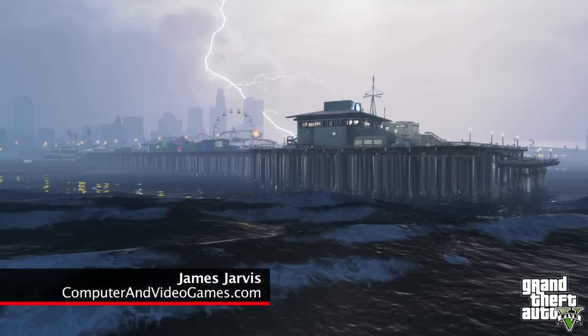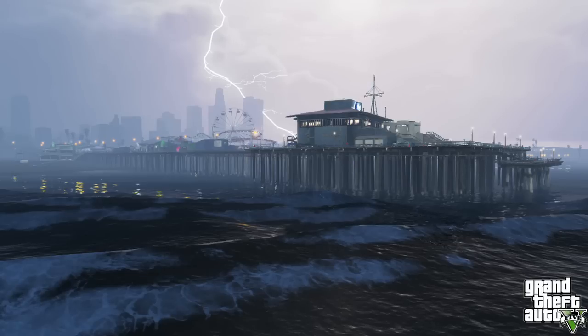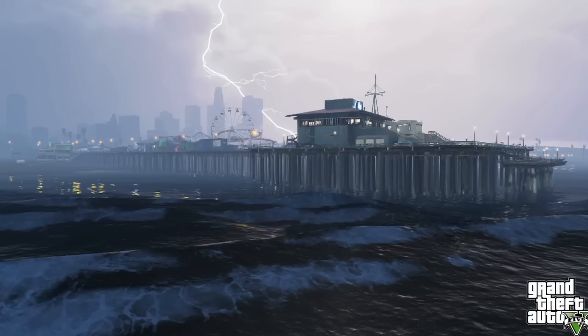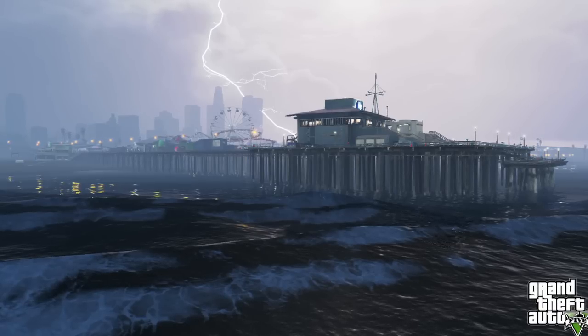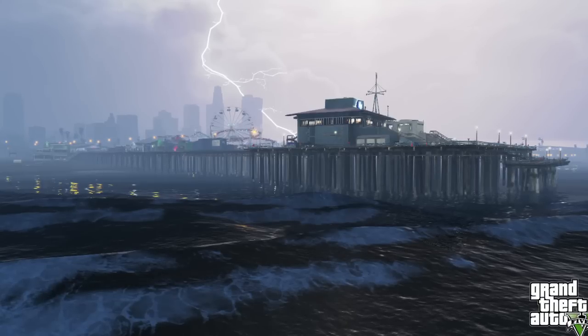First screenshot then, Dan. What have we got? We've got a picture of what is GTA's version of Santa Monica Pier quite clearly. This is called the Del Perro Pier in GTA 5. It's distinctive by its giant Ferris wheel and a little roller coaster on it as well.